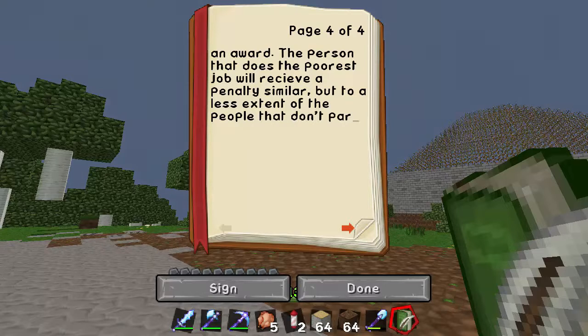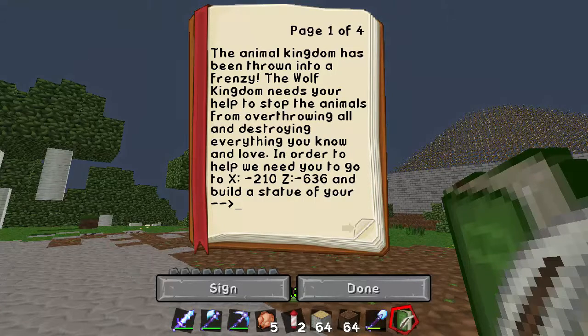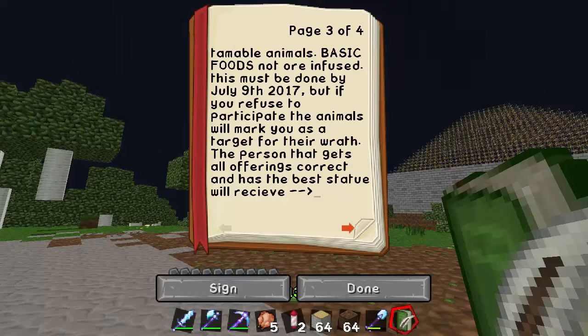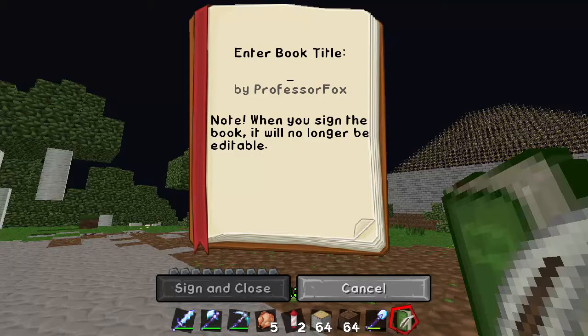The people that don't participate get the worst penalty. Yeah, that's good. Let's read it all together now — 'The animal kingdom has been thrown into a frenzy. The wolf kingdom needs your help to stop the animals from overthrowing all. Go to X: 210, Z: -36, build a statue of your familiar favorite animal, place a sign, and a chest with every item used to tame each tameable animal, plus the item that can kill one. This must be done by July 9th 2017. Good luck.' Animal Frenzy.